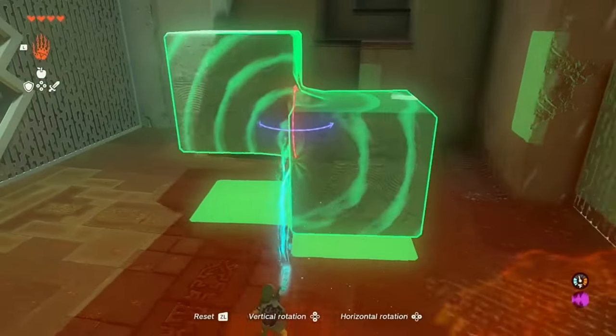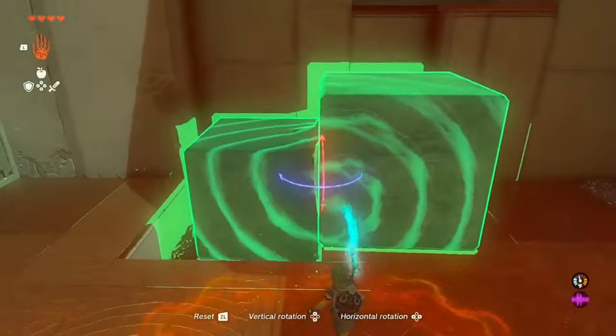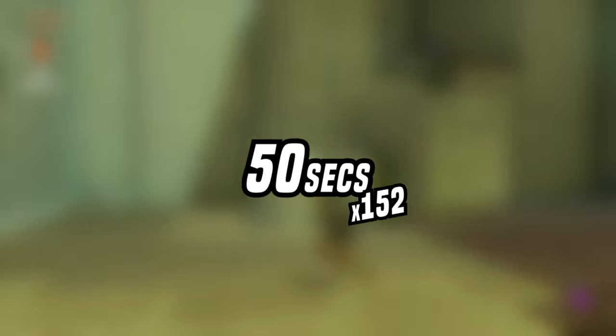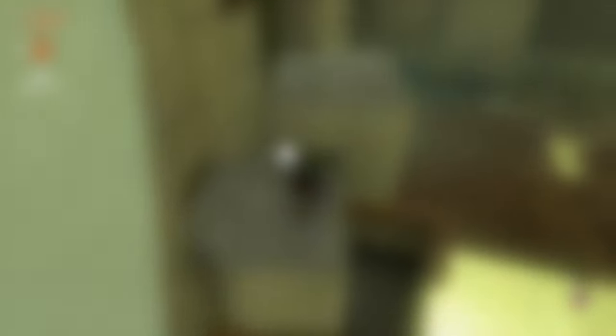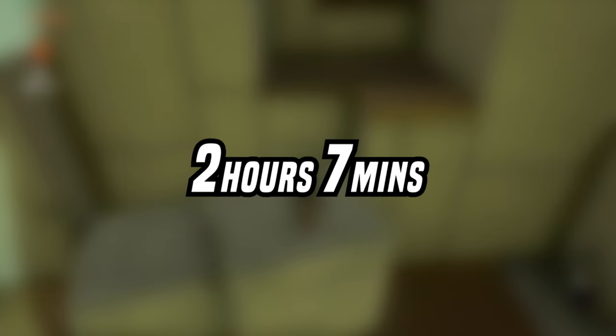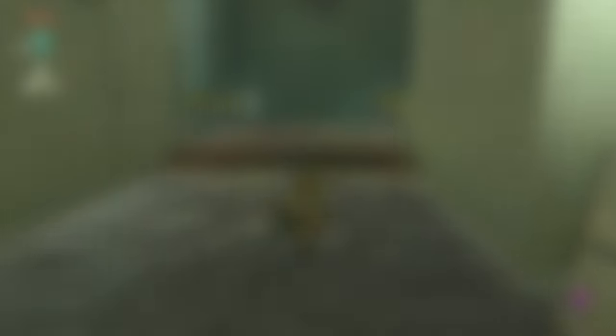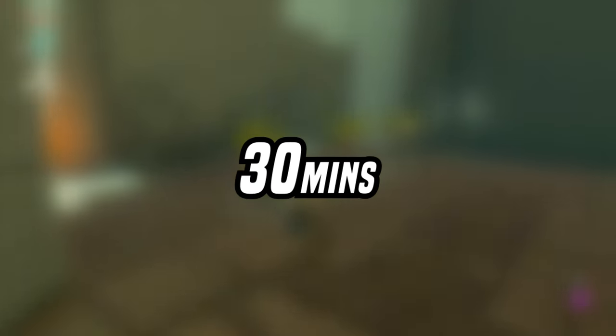All that pre- and post-shrine content combined, including the loading screens, is about 50 seconds — which doesn't seem all that bad — but remember, there are 152 shrines in this game, meaning this becomes 2 hours and 7 minutes of watching the same animations. Luckily, we're able to skip most of these. With pressing skip as early as possible, the post-shrine portion can be brought down to 12 seconds per shrine, or about half an hour for all of them.